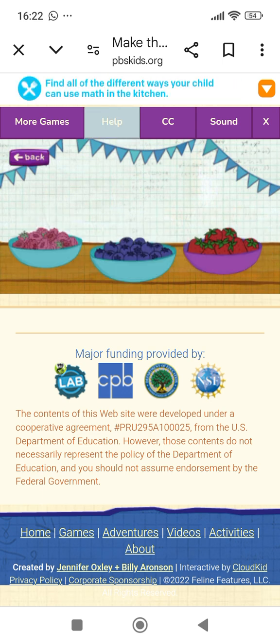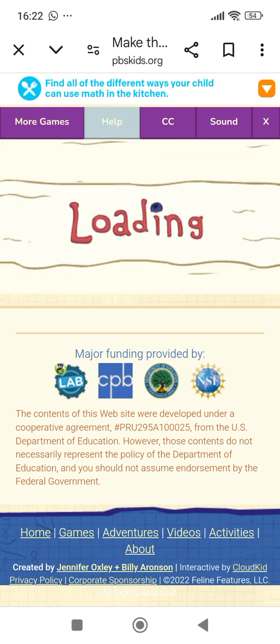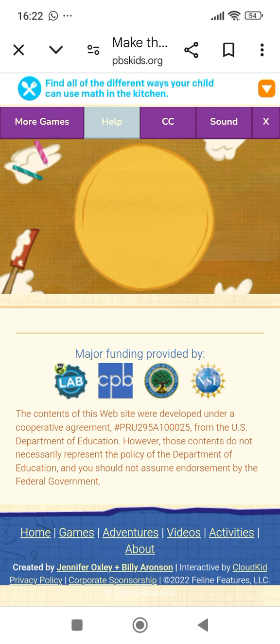Honey cake! Now it's time for some toppings — tap on the fruit you want. Let's cut the cake so everybody has a piece that's the same size. We have four guests at the party, so we need four pieces. Drag your finger to cut the cake in half. Now let's make these two bigger pieces into four smaller pieces — drag your finger to cut the cake in half again.